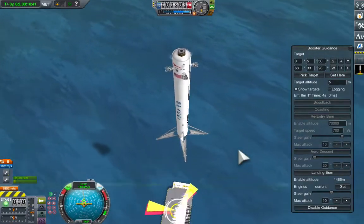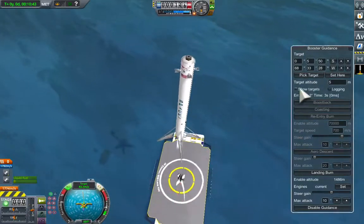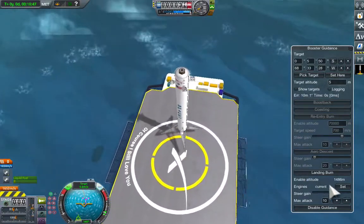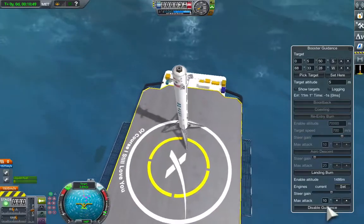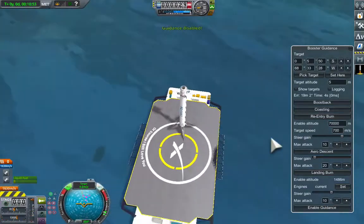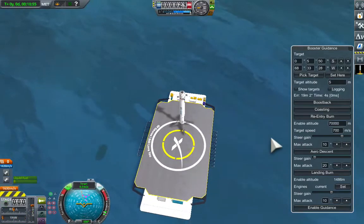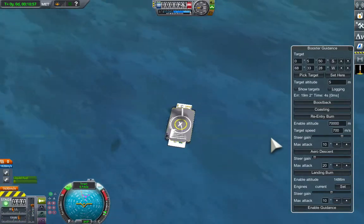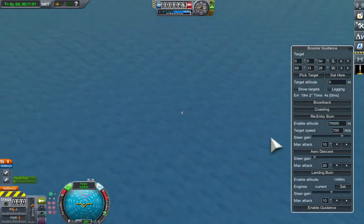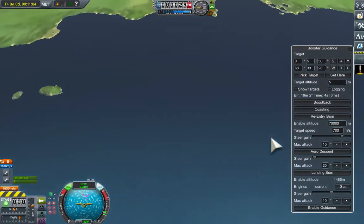And then it's going to fire the landing burn very late. And it lands successfully on the drone ship. This gives an idea of how small that target is in the ocean.